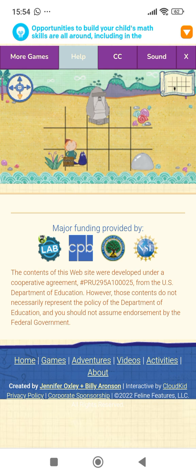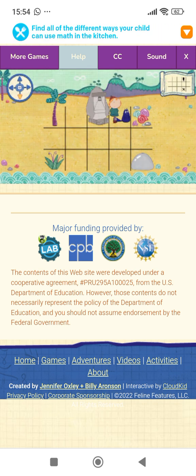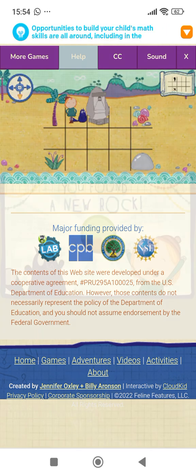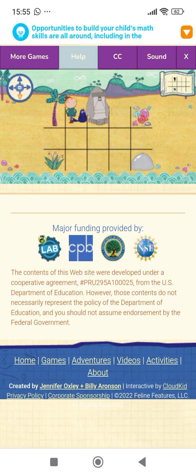Now let's start playin'. Okay, Peg's turn. Move two spaces down. One. Two. Great job! Yay! You found a rock for your collection!